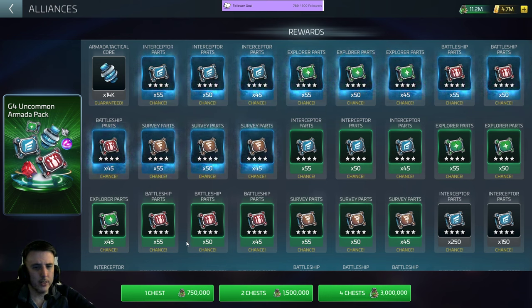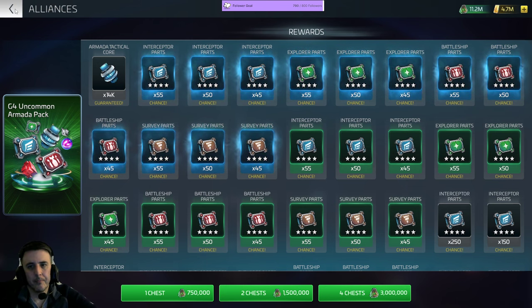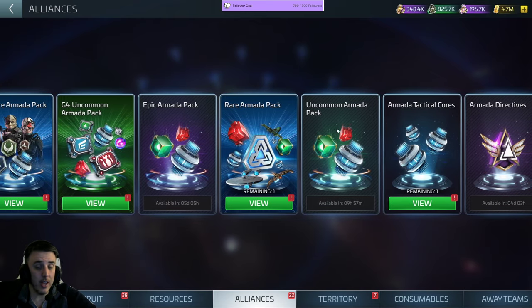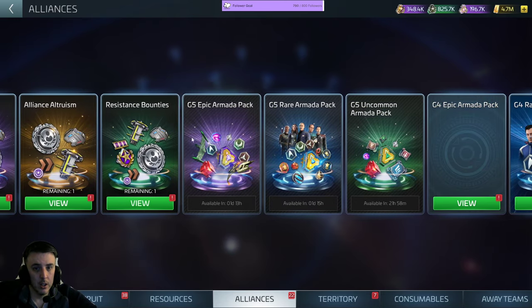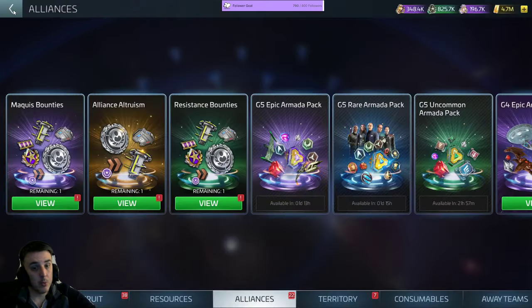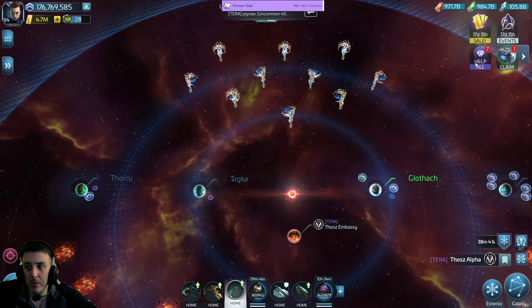The price points on the G5 bundles do jump — the one chest pull I think was two and a half million, and the two chest pull instead of being five million is seven and a half million, so it's two chests for the price of three. Maybe that'll get fixed later once it's not so new and shiny. It's kind of the same thing here: one chest at 1,000, two chests at 3,000 — it's two for the price of three. This is the same pricing mechanism used on the new G5 bundles. Players were not happy about that; I did see quite a few people voicing their displeasure.